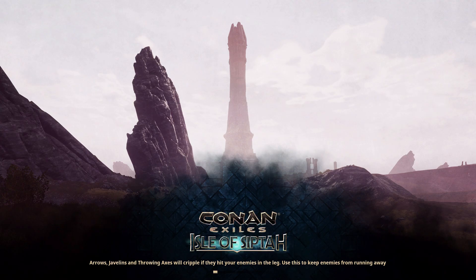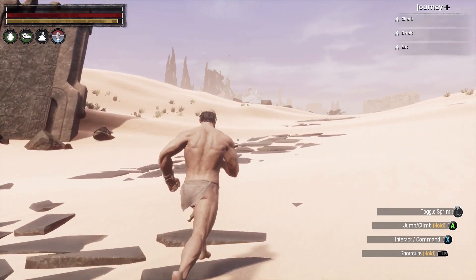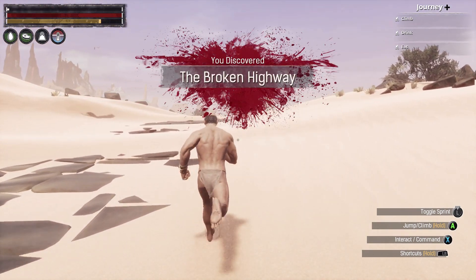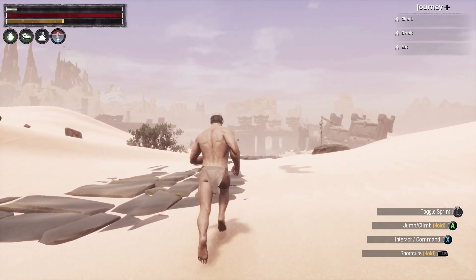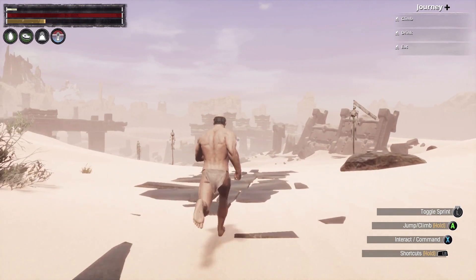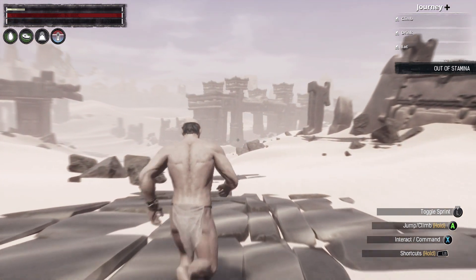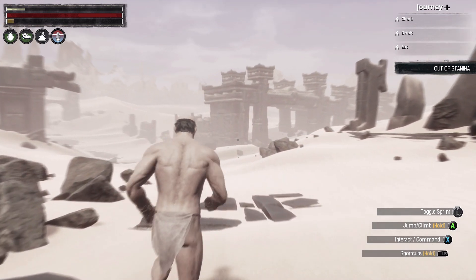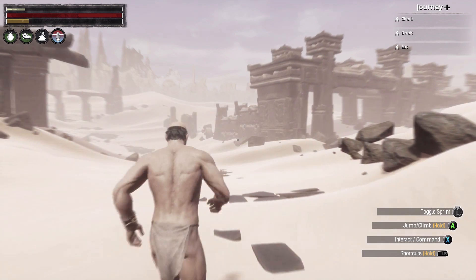Press B to skip the opening cutscene and we'll get right into it. We're on the broken road — just start running forward. Press the left stick in to toggle sprint. Your character has stamina, shown as the yellow bar at the upper left corner of the screen. When it's depleted, the screen will go gray and your character will slow down until stamina builds back up.